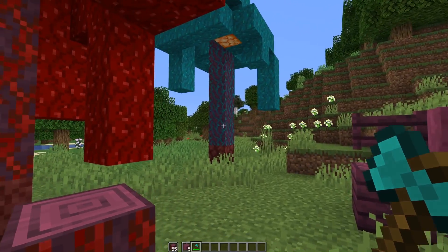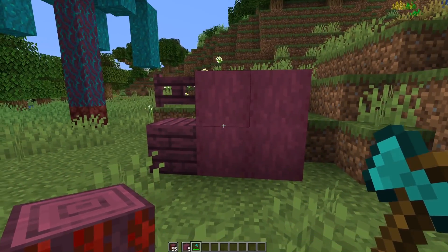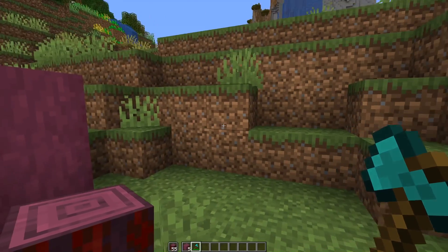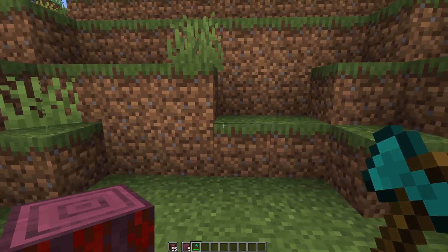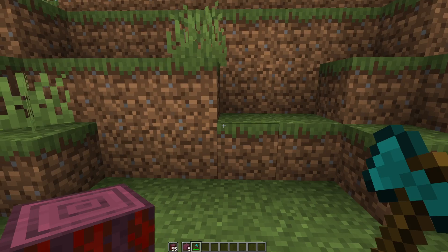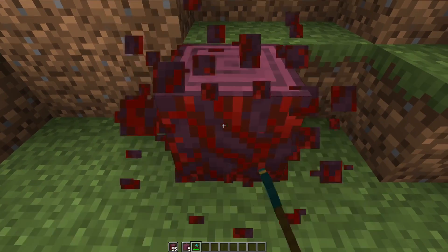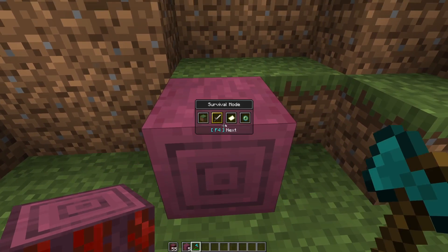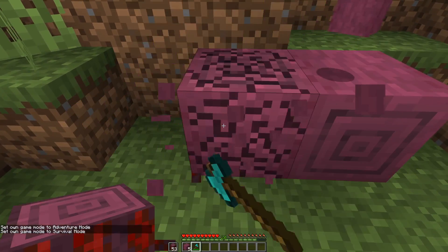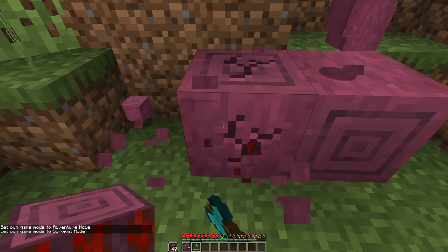The fungus stem block is also the base ingredient for many other blocks, such as the stripped variant, planks, or fireproof fence gates. To convert those while AFK into the stripped version, you can put the blocks in your offhand, hold an axe in your main hand, and hold down right-click — but make sure to go into survival so it works: hold down right-click and that way you can convert them while AFK. That is number 18.